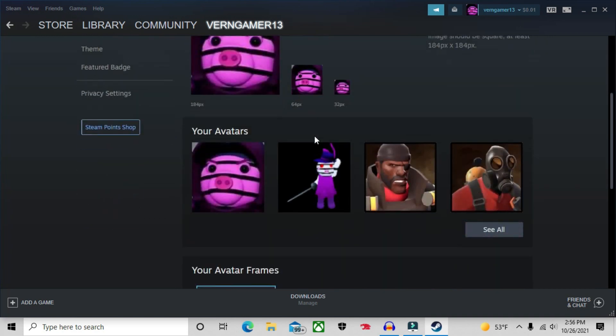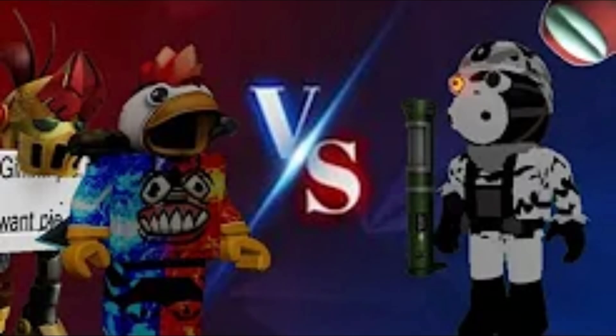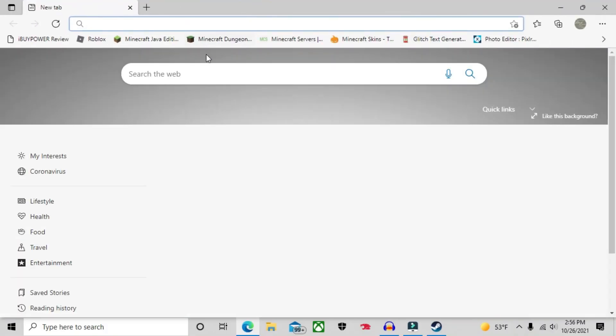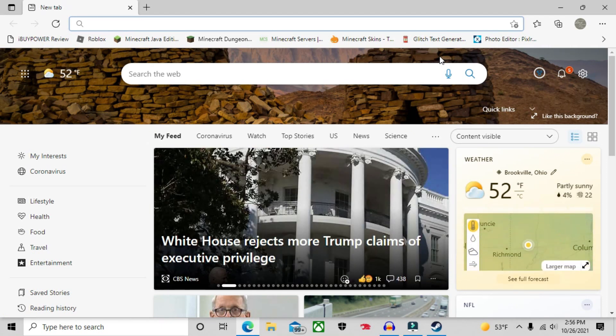This will bring you to this screen. Obviously, I have mine already set as Zizzy from Piggy, since the final chapter just came out. Don't worry, the sequel to this video is coming out soon. But then, what you want to do is open your search engine and look up an image that you think is cool.